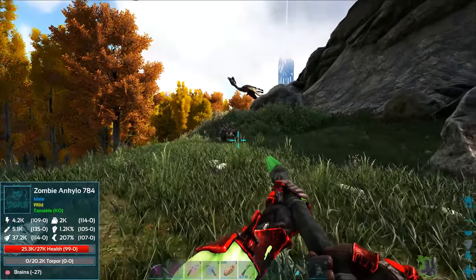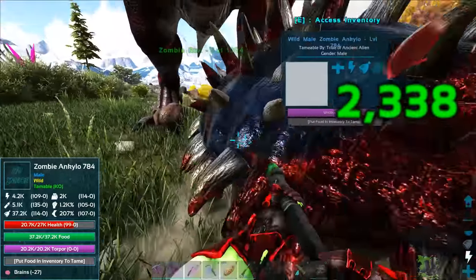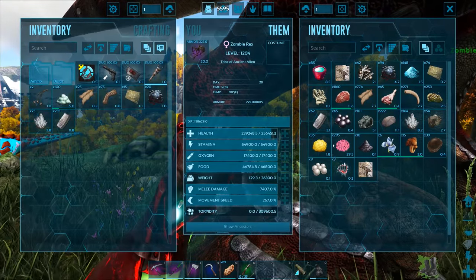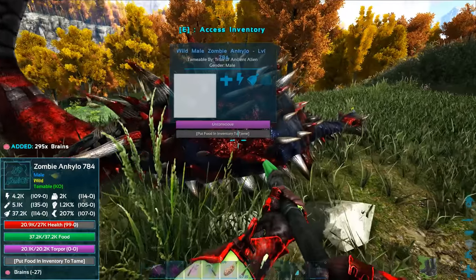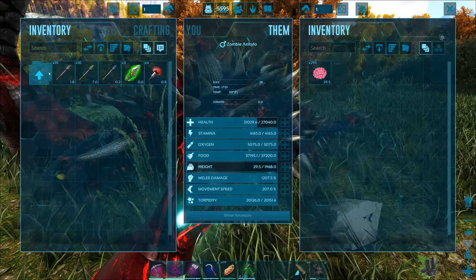Did it win? I think it won. We already have brains from killing the saber tooth, and there he goes — from killing the saber tooth and the other ankylo. Boom, 295 brains. How many do we need? 27 — that's nothing. Okay there you go, you have that.